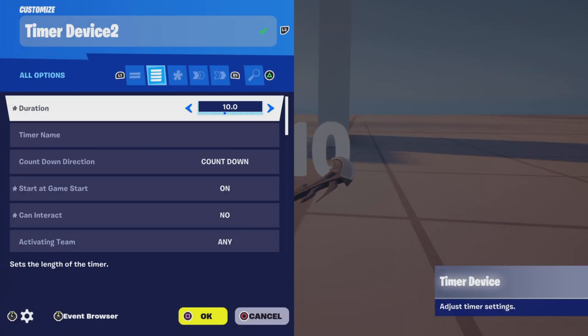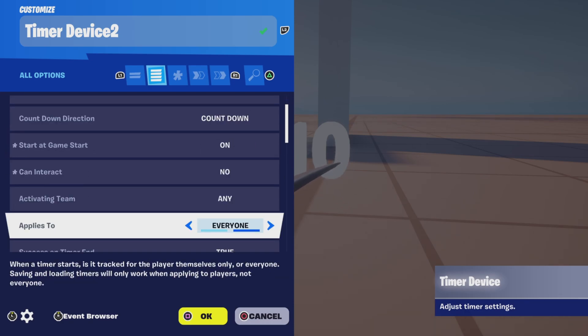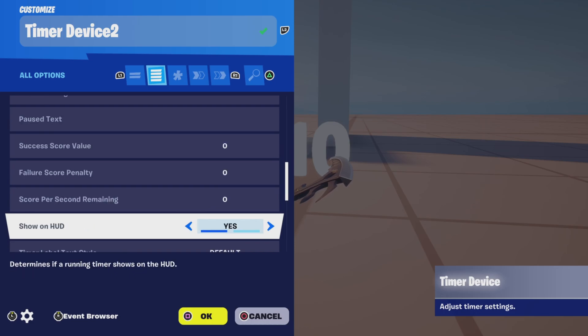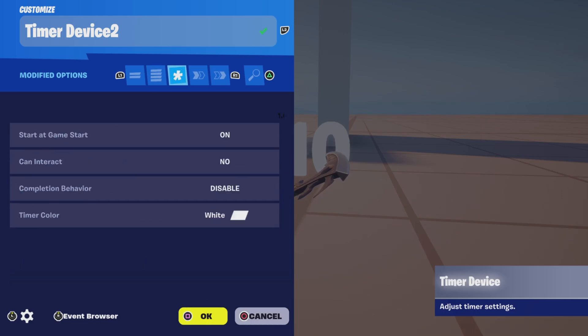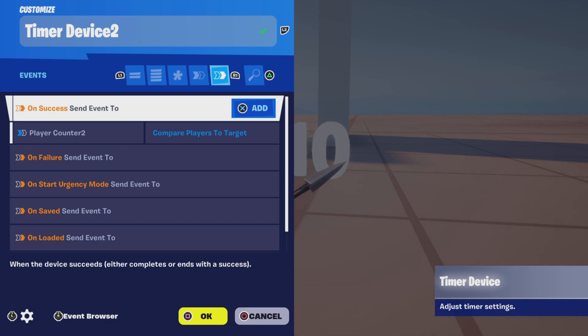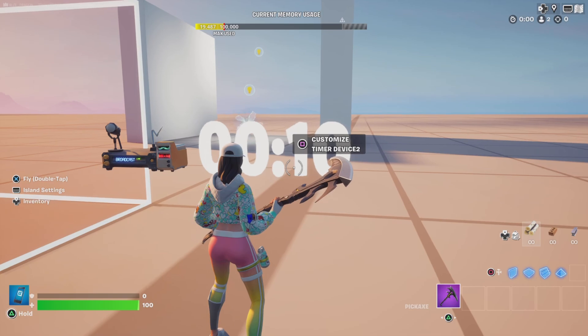For the timer, I have it set to a duration every 10 seconds and it's counting down and it starts at game start. It will restart and continue the loop with checking and comparing to target. There are no functions, and for events on success, it sends an event to the player counter to compare players to target. That's it.